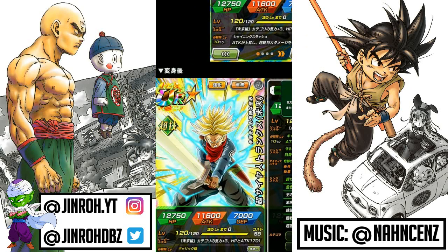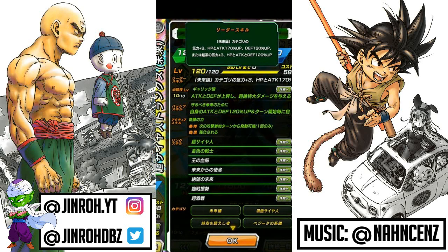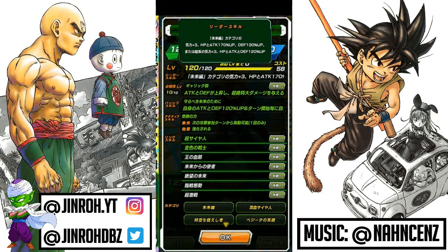Let's move on to the first transformation. After three turns from the start of the battle, you'll be able to transform into this unit. You do get Super Saiyan and Golden Warrior as part of the new link skills after the transformation. On the active skill, the only requirement to initiate it is the next time he comes back around on the rotation, which is when you'll be able to activate the active skill. The effect means he gets upgraded or enhanced.